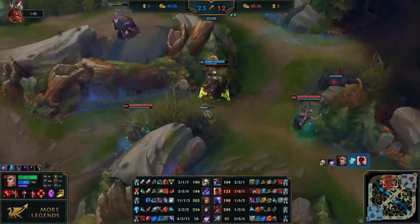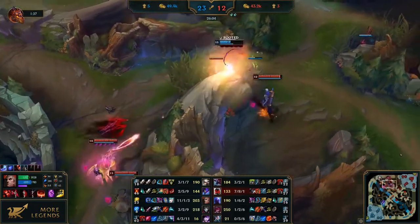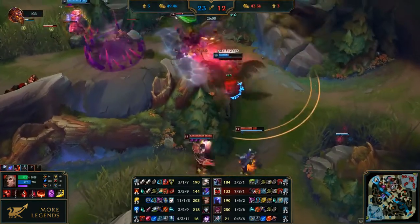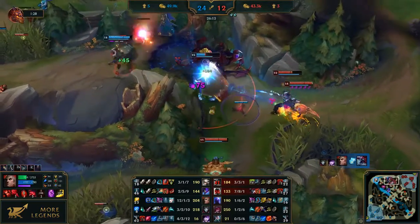Stasis is its active. The champion becomes invulnerable and untargetable for 2.5 seconds, but is unable to move, attack, cast spells, or use items during this time. Long story short, you are granted a few more seconds to live. While in Stasis, your cooldowns and HP regeneration stay active.